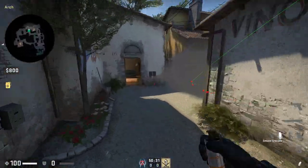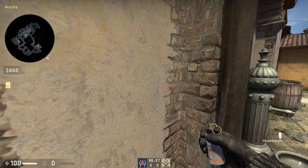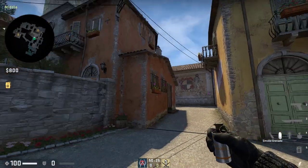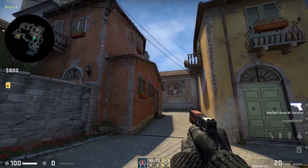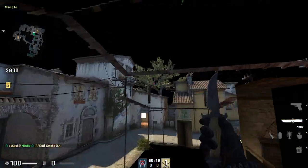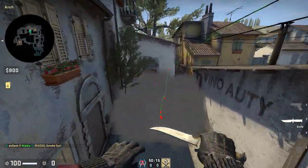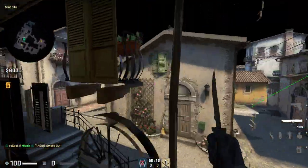Next smoke is a library cross smoke, right here. You're going to line up right in this corner, then aim at the top right of this windowsill — right there — and then jump throw. This will bounce off the wall and land right in the middle. Pretty easy smoke.